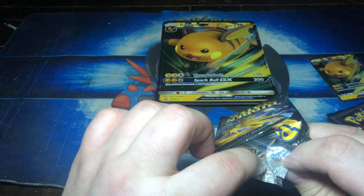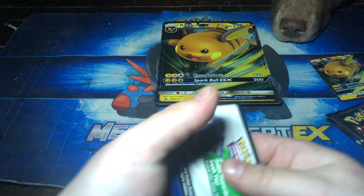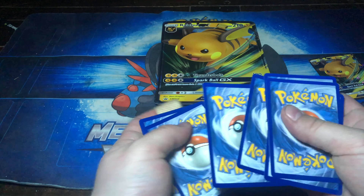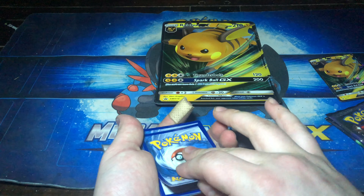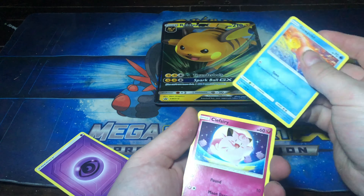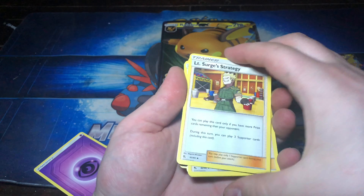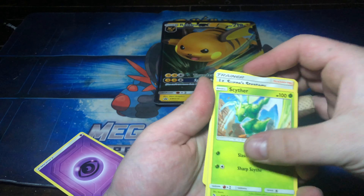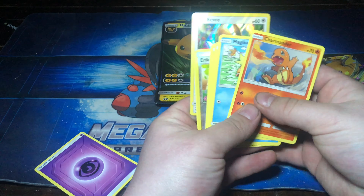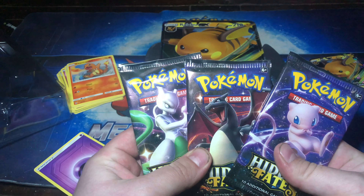I want to open up the Legendary Birds — that feels like it's the thickest of the boosters. I try not to rip my packs. Code card first one up. The top card should be energy — it is Psychic energy. So we got Charmander, Magikarp, Slowpoke, Clefairy, Koffing, Erica's Hospitality, Revive, Lieutenant Surge's Strategy, Misty's Determination, Scyther, and a holographic Eevee as the rare. Here are the cards from the first pack — not really worth it.